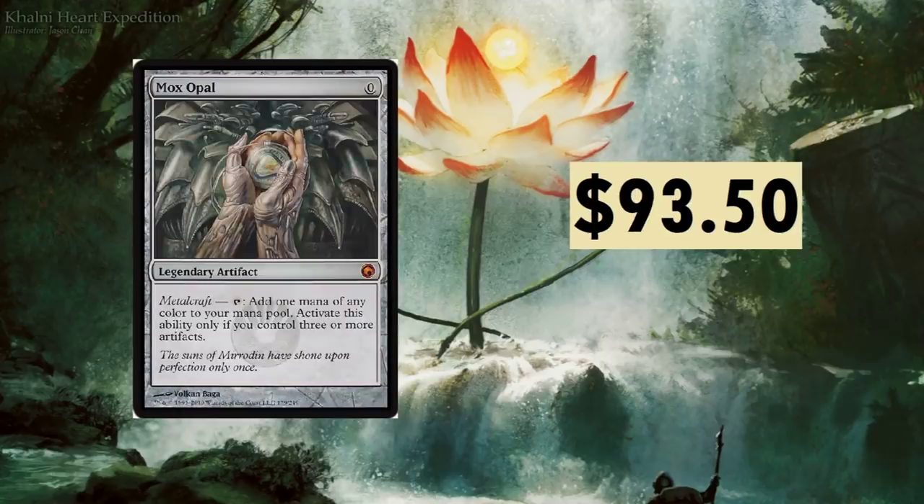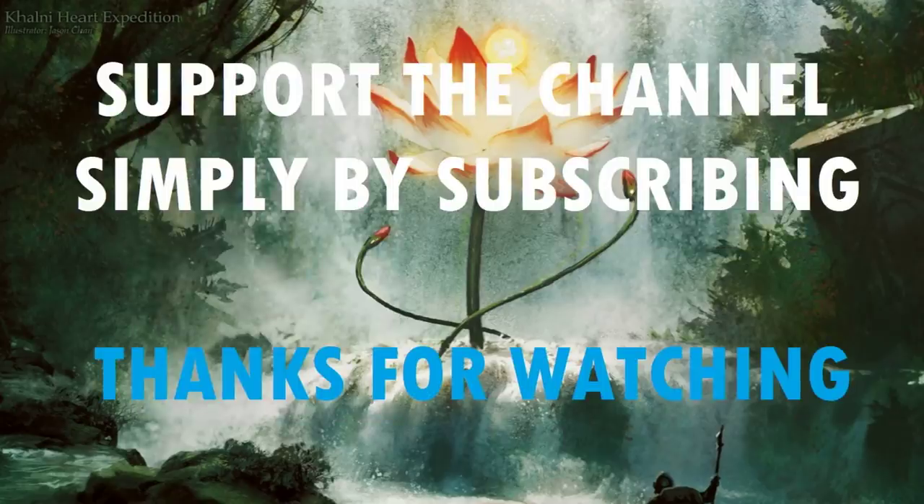Mox Opal — hello gorgeous. Add one mana of any color to your mana pool; activate this ability only if you control three or more artifacts. This is why Scars of Mirrodin is so expensive — I think there are four cards from that set on the top 26 list, five if you count Blackcleave Cliffs. Add one mana of any color — what more is there to say? Affinity and beyond.